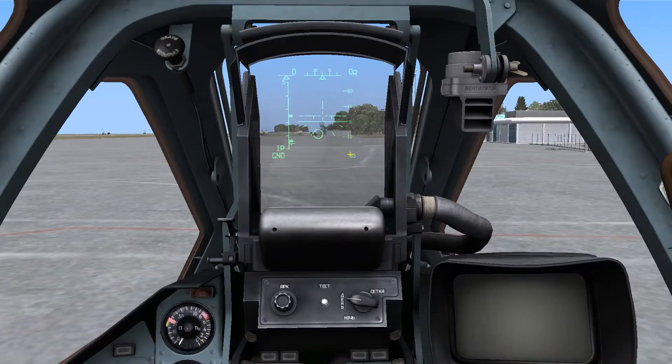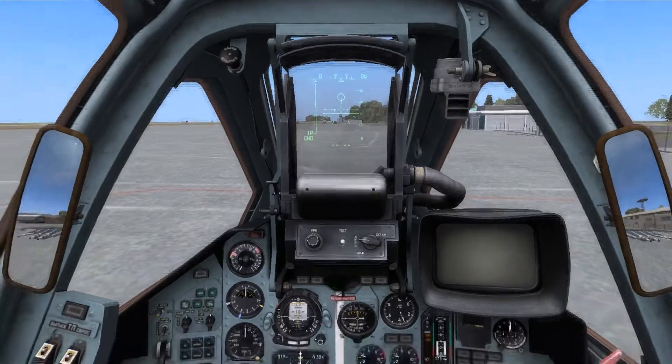On the HUD we can see that we also have a symbol in the bottom right — in this case B indicating bombs.